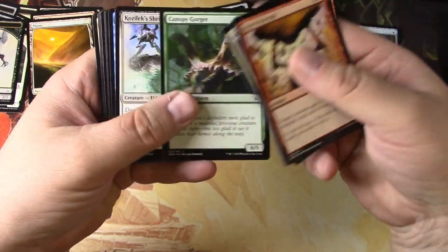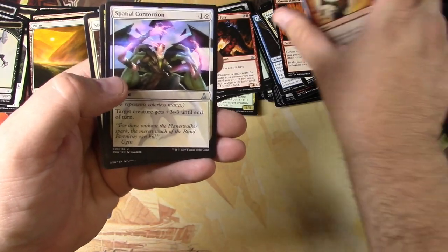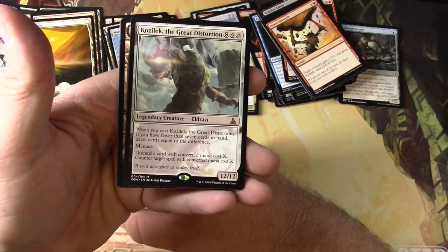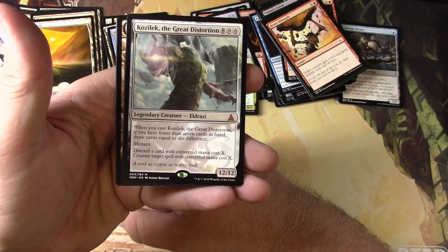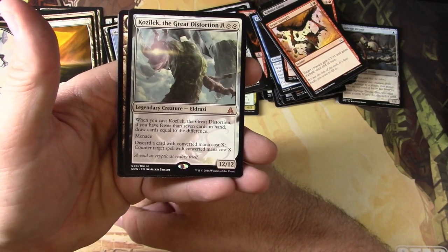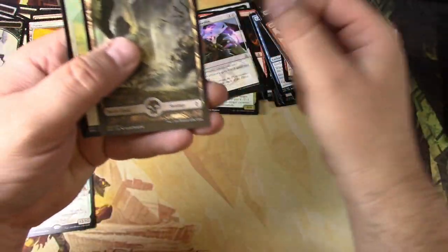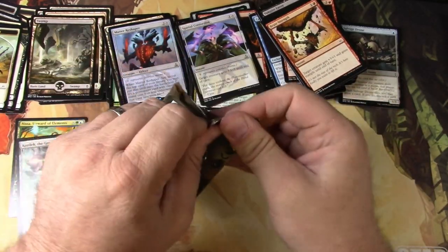Brute Strength, Shrieker Envoy, Spatial Contortion, Flare Drone, Stoneforge Acolyte. Ooh — Kozilek the Great Distortion! Eight and two colorless, 12/12 legendary Eldrazi. When you cast Kozilek the Great Distortion, if you have fewer than 7 cards in hand, draw cards equal to the difference. It's got menace — discard a card with converted mana cost X to counter target spell with converted mana cost X. Pretty decent! I'll be scanning that one up shortly. Aether Revolt up next.